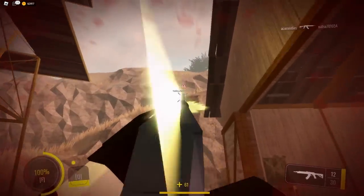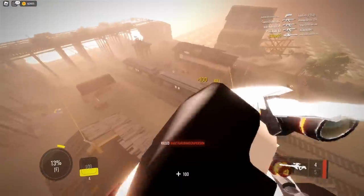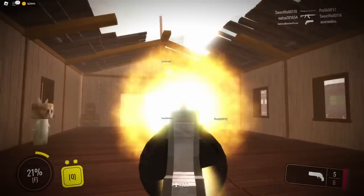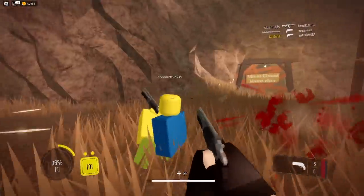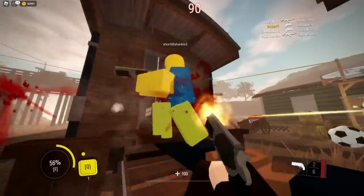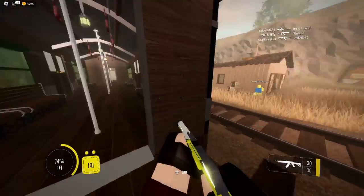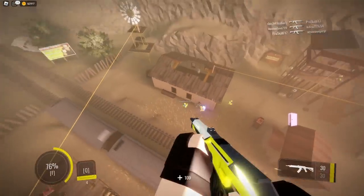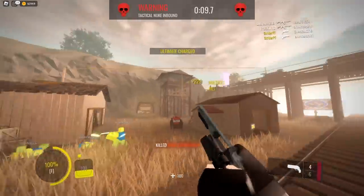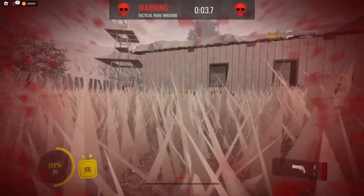I think I'm actually going to go pro at this game because I cannot miss. I don't know how to access the menu and I want to try out the other class. The other class has a better tactical ability — well, maybe not actually. I really like the mobility of the sawed-off. The revolver is very good for close range but really awful for long range — the AK is definitely better. We'll do one more ultimate and then I'll switch.